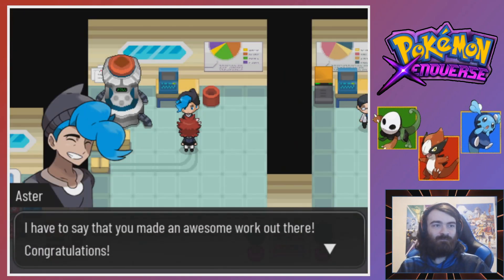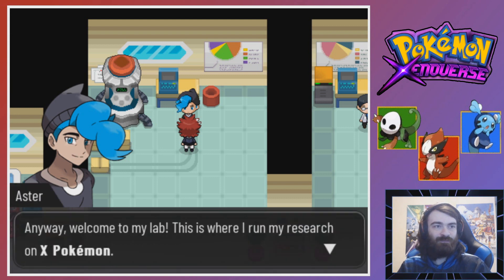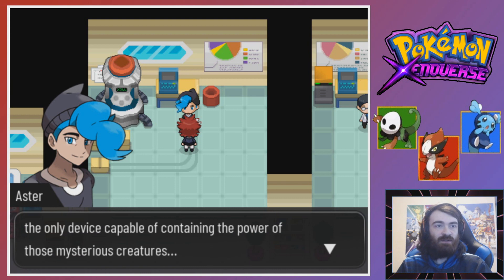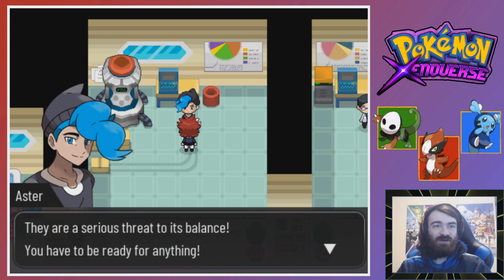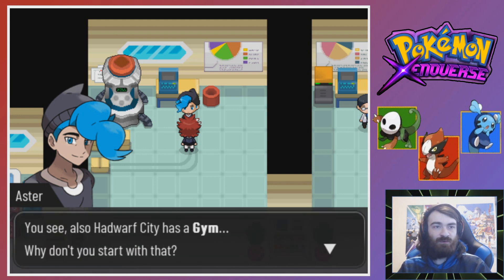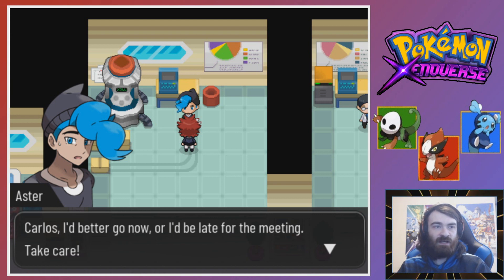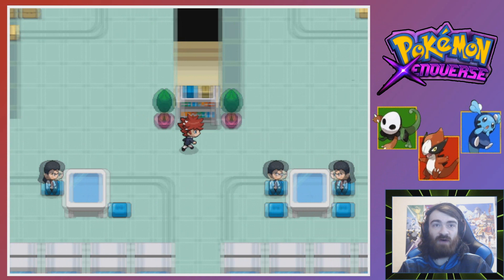I have to say you made awesome work out there - congratulations. Welcome to my lab, this is where I run my research on X Pokemon. It's here where we conceived the Xenoball - the only device capable of containing the power of those mysterious creatures. We don't know how many X specimens are still lurking in the Eldia region, but they are a serious threat to its balance. If you want to become a real trainer, challenge the gym leaders. Hadwolf City has a gym - start with that. No Pokedex? I was expecting a Pokedex. No? Okay.